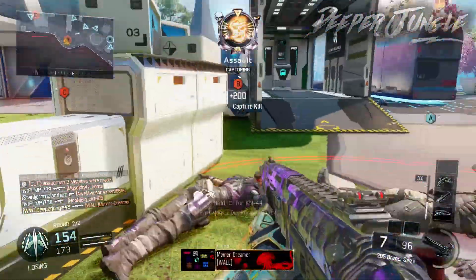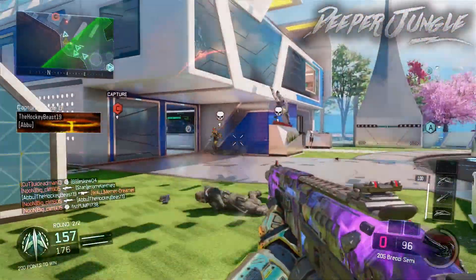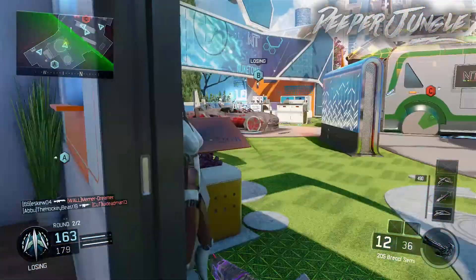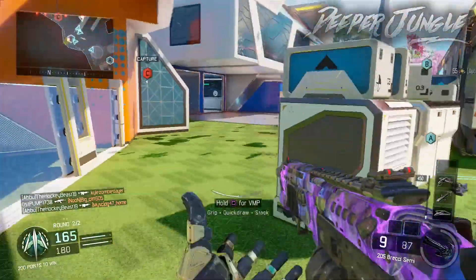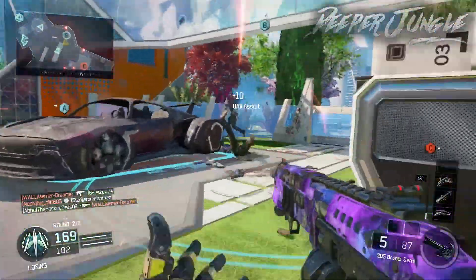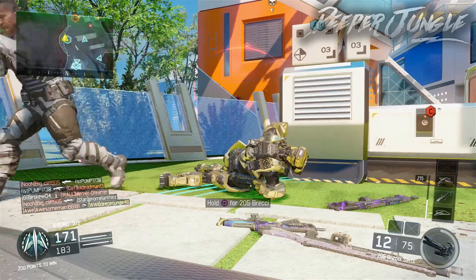Gun Game matches are also pretty short, usually around three minutes, so you won't be playing a 15-minute domination match only for your team to lose and get no progress toward the triple play pack. However, if Gun Game isn't your thing and you want to play with a team, I'd recommend team deathmatch — it's a fast mode, the objective is clear: get as many kills as you can without dying too much, no capping objectives required, and it's not a long game mode.